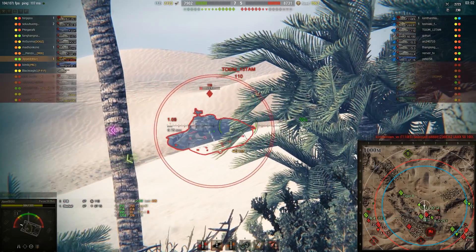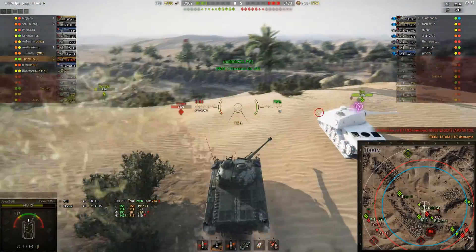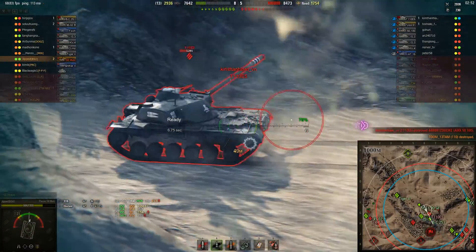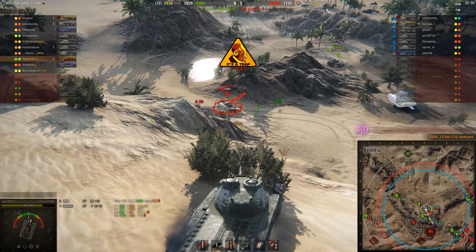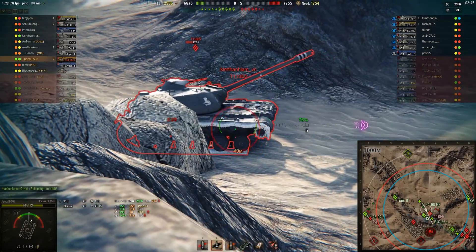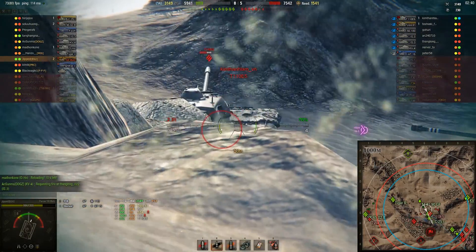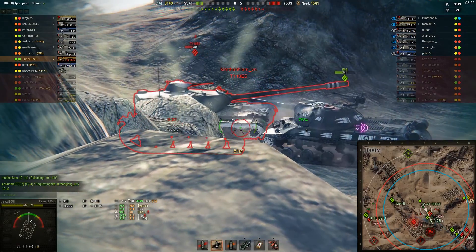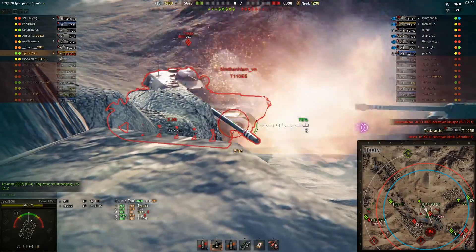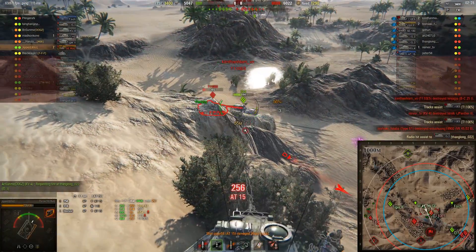They've gone down to engage the E5, but I didn't really want any part of that until the T-110E1 was out of the way, because he has side shots on us from there. We peek down this hill and manage to take a tracking shot on the E5. The Bat Chat is running away, probably reloading. From up here, there's very little chance the E5 is going to turn his gun and have the elevation to shoot us. We're taking shots at his engine deck. The IS-3 is trying to ram and push the E5, but he pushes the E5 into cover just as I have a shot on him.